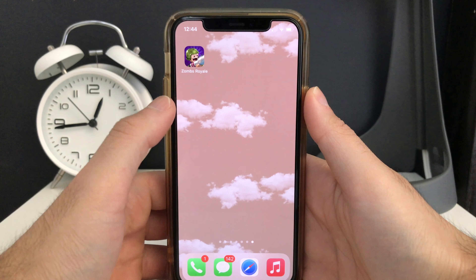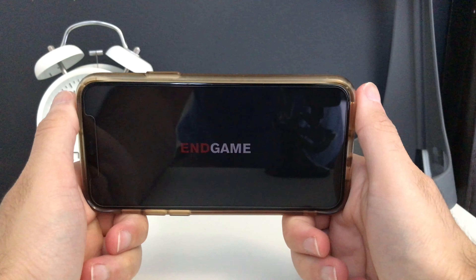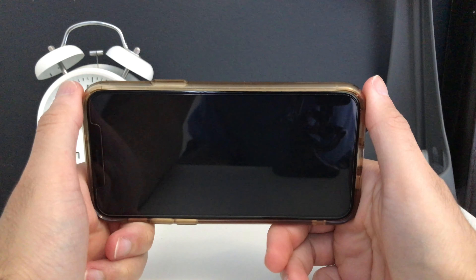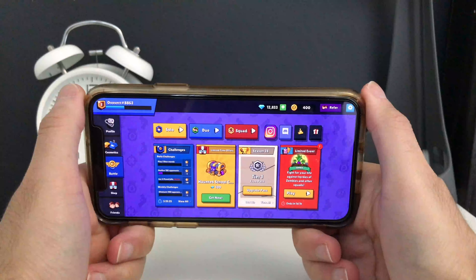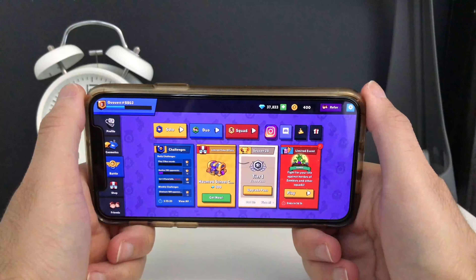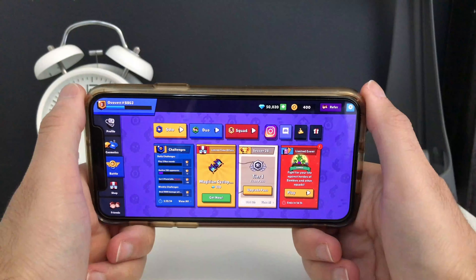I've already connected the Zombs Royale app so I don't need to do it again. Once you connect everything, go ahead and open up Zombs Royale — and check this out, we now have 50,020 gems. This right here is proof that the tutorial is 100% working as of today.